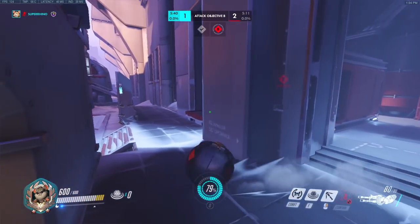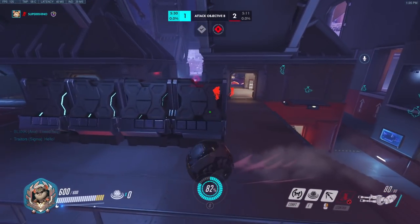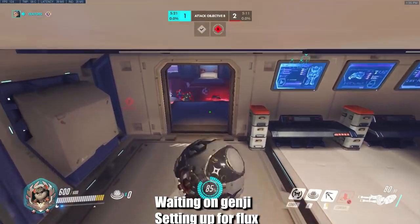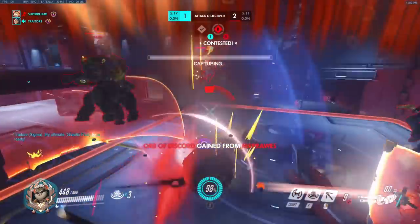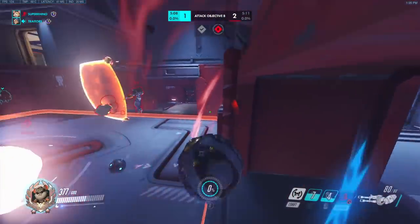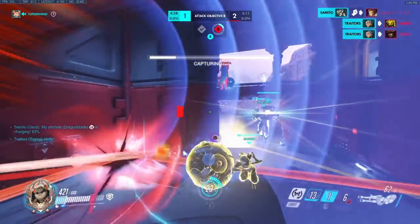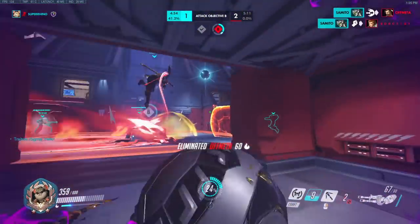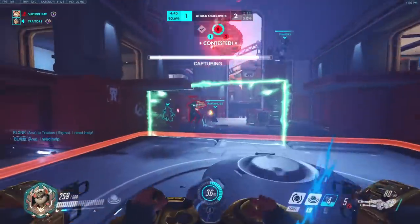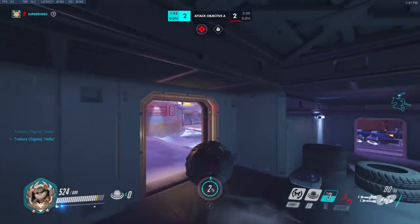For the past little while we've seen a lot of high-sustained comps like double shield bat brig, or even before that goats, with characters that have a lot of healing output. So why is zen brig or zen mercy working? If you look at the individual characters they all have very self-sustainable kits. Sigma has his shield and his suck which gives him more health. Ball has mobility, no head hitbox, shields, and gets health packs. Tracer has a small hitbox, high mobility, and recall. A lot of times the zen is just throwing his orb on someone to top them up — there's not a whole lot of prolonged fights where healing is required.